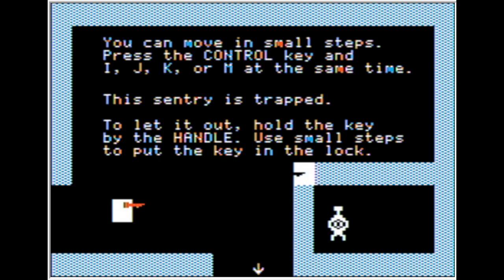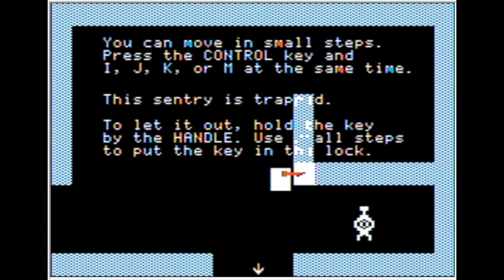Moving on the diagonals. You can move in small steps — press the Control key and I, J, K, or M at the same time. This sentry is trapped. Hold the key flat out. Use small steps to put the key in the lock — like this.